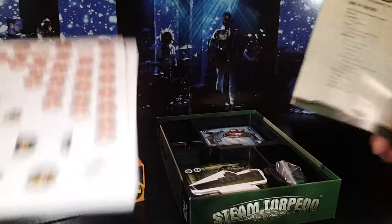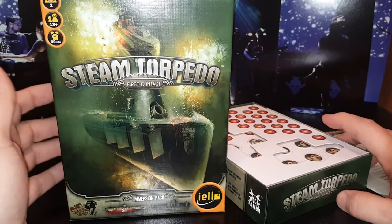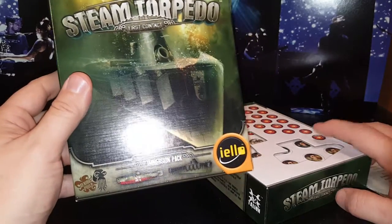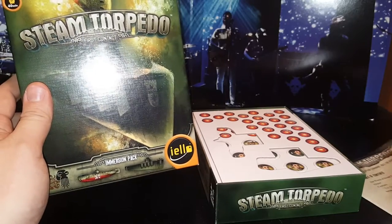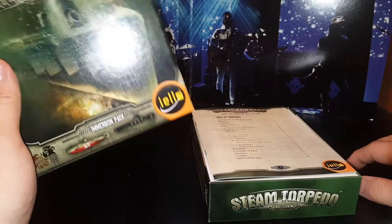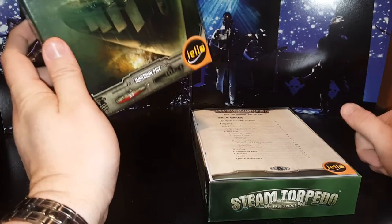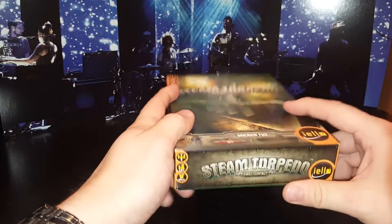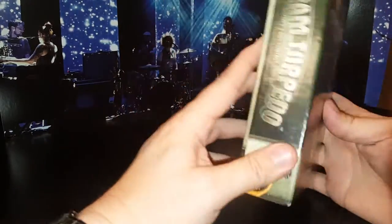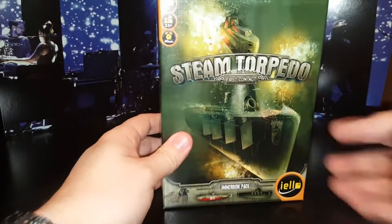So anyway, this is Steam Torpedo: First Contact from Iello Games — a two-player game, about 40 minutes play time, recommended for ages 13 and up. Looks pretty good. Maybe I'll do a full review or just leave my thoughts in the comments after I play it. Thanks for watching — check out my other videos on games, toys, and other stuff. Thumbs up and subscribe if you enjoyed it. Take care!